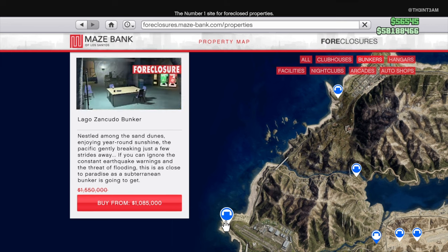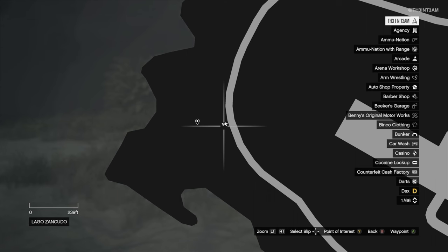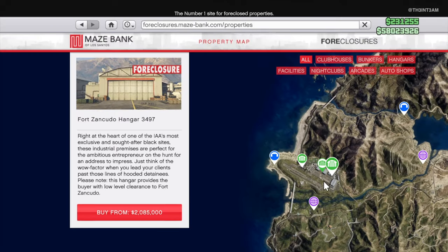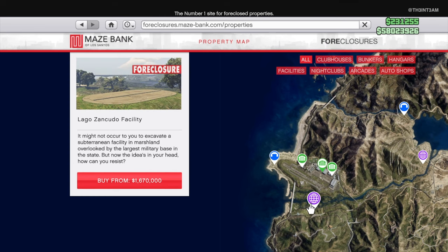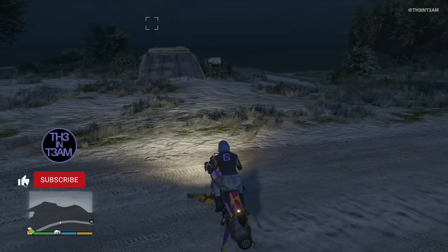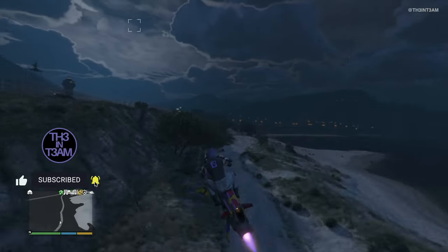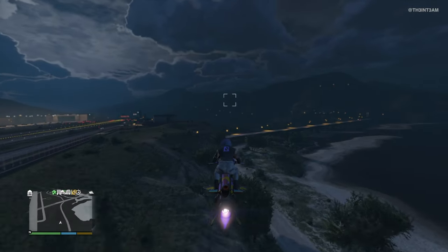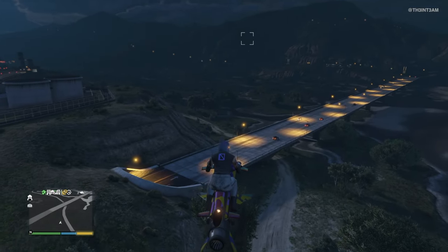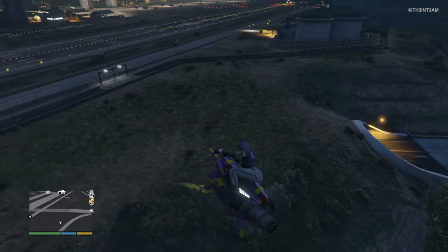Next is the Lagos Zenkudo Bunker, which will set you back slightly above 1.5 million. The unique thing about this location is that it's right next to the Fort Zenkudo Air Base, which will be extremely convenient if you have a hangar there. The Zenkudo facility is also close by, but those are the only businesses in this area, so expect some travel if you need to go to other points of interest. It's a little closer to the city but still far enough to be in a low-trafficked area, positioned off the road right next to the ocean. The road it's on is not connected to the highway — it actually goes under it — but you can go up this bank and drop onto the highway if needed.